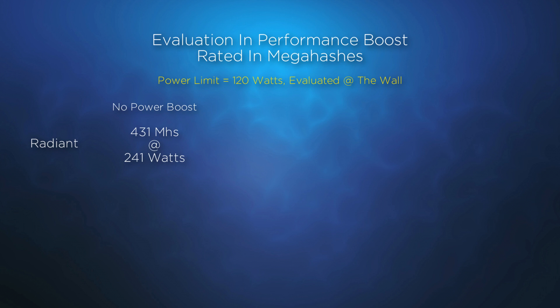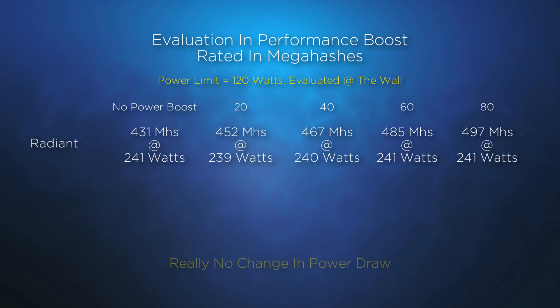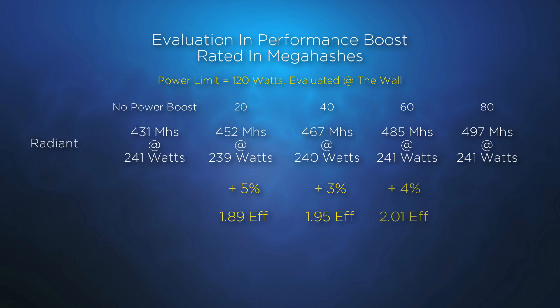This chart shares the results with the performance boost set to 20, 40, 60, and 80. At a boost of 20, we gain a 5% bump in hash rate, which is good since no additional power is drawn. At a boost of 40, we gain an additional 3% at no additional power. At 60, another 4%, and at a performance boost of 80, the A750 gains an additional 2%, for an overall increase of 15%, putting us at 497 megahashes at the same 240 watts.